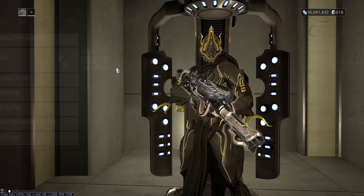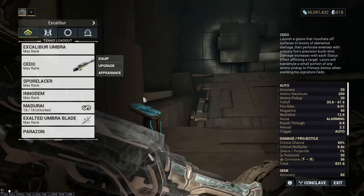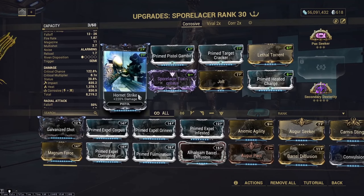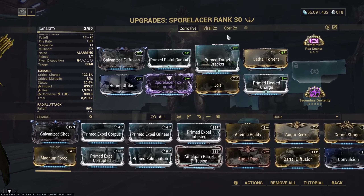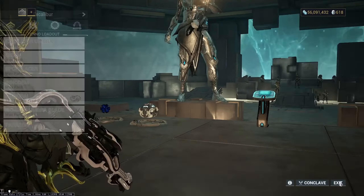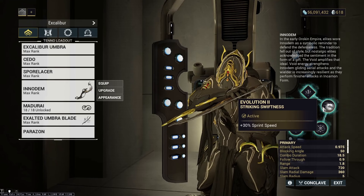For the rest of the kit, I was using Aceto to AOE prime with Viral via the alt fire. If you're using Nourish, you can run a Corrosive Ceto to AOE prime with Corrosive and Viral. My secondary was a Spore Lacer, used to kill the accolades since violence hard counters Excalibur — and without an armor strip, your Exalted Blade doesn't do too much damage to them either. Obviously if you're running a health tank build you run full DPS; if you're running a shield gate build you run Auger mods if needed.